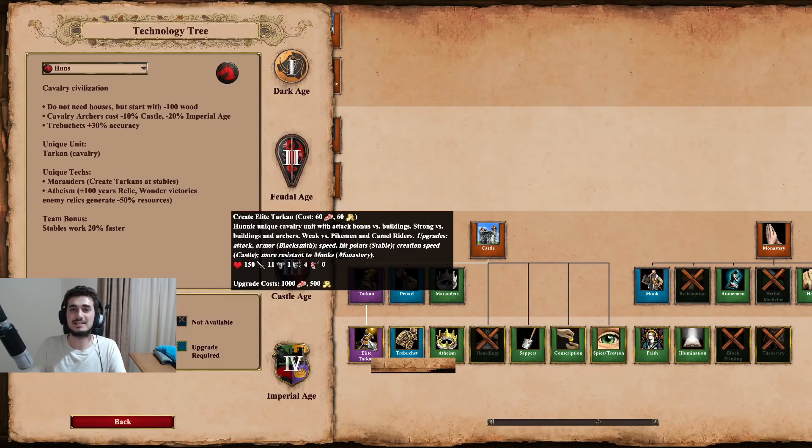You just get that one elite upgrade and you already have a unit with 11 attack, 150 base hit points, and 4 base pierce armor. When you add all the blacksmith upgrades - that's 4 plus 4 pierce armor - it's 8 pierce armor total, which is close to Hussar stats. Its only weaknesses are Halberdiers and other cavalry, but against archer civs committing to Arbalest, this could be the unit that completely catches them off guard. And if your opponent is surprised, 30 Tarkans into the economy will destroy their town centers very fast.